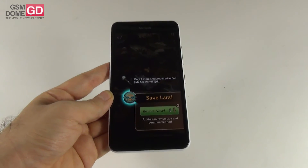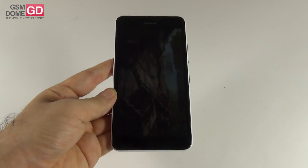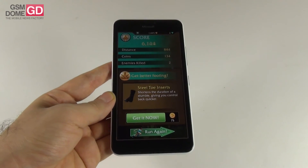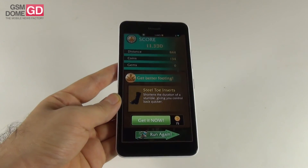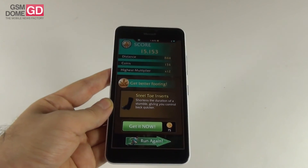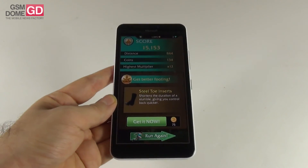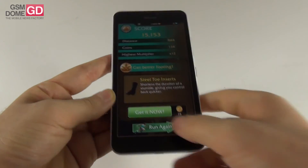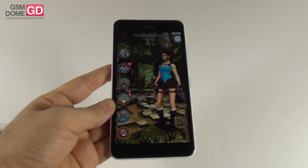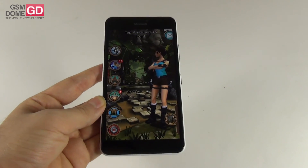So I'm going to give this game a 6.5 out of 10. It's a bit hard and frustrating compared to other endless runners. It pretty much changed the legacy of the Tomb Raider games and turned it into an endless runner. It was launched at the end of May — you can use an ATV, a motorcycle, there's a ton of content here. But the game is too frustrating for my liking. That's why at gsmdome.com we give it a 6.5 out of 10 for Relic Run. Bye bye.